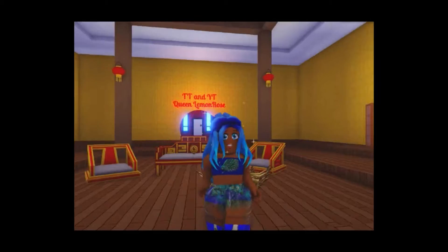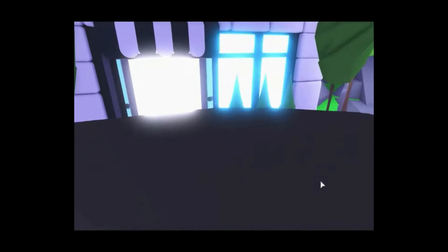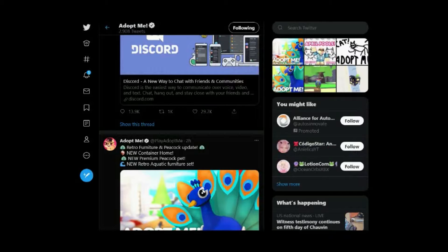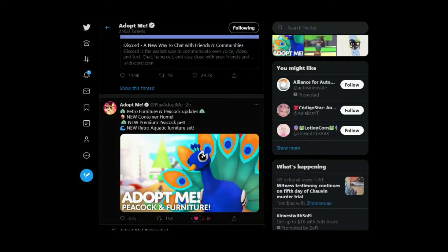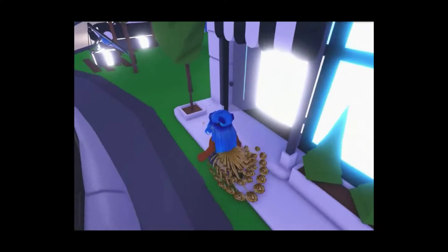We are at the pet shop. Before we go in, let me tell you what we're going to be looking at. If you go into Twitter you'll find we're going to be seeing retro furniture, then we have the peacock update, new container home, new premium peacock pet — and they said that twice — and then a new retro aquatic furniture. I have space in my house so I can pull them all out and really show you what's there. I'm so excited about this peacock.